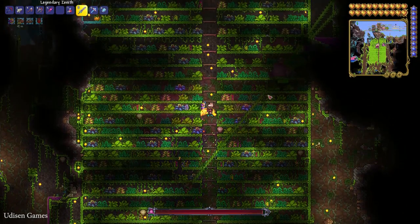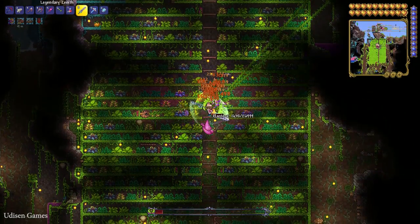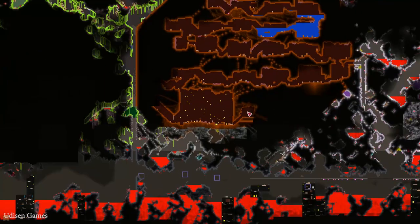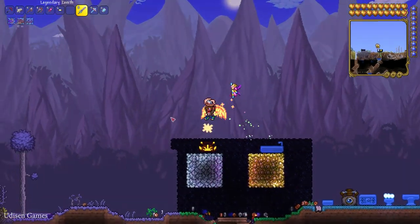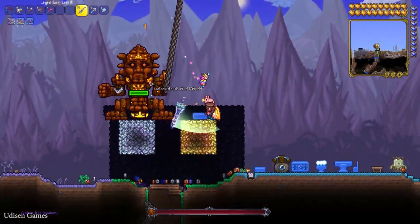Kill Plantera. After that, find the Jungle Temple, which looks like an Egyptian pyramid. Inside, find a large room with the Lihzahrd Altar. Activate the altar to summon the Golem, then kill it.